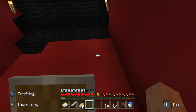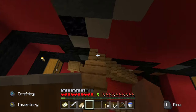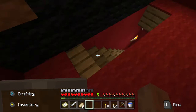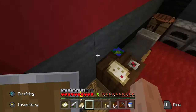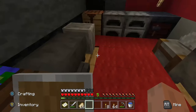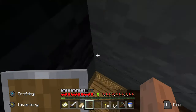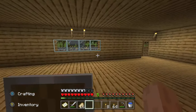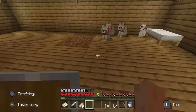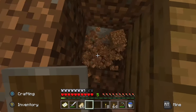I cannot explain how long this took to build. Before I had black wool I used blocks of coal — nine at a time, so one stack of 64. I needed hundreds of black blocks overall.